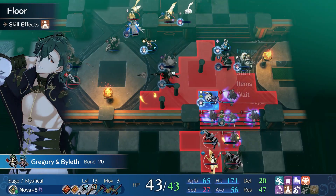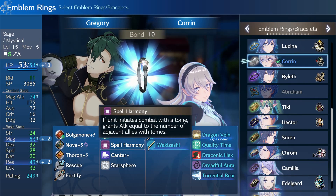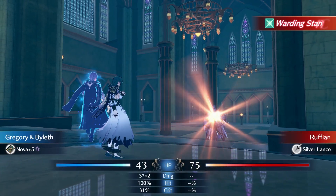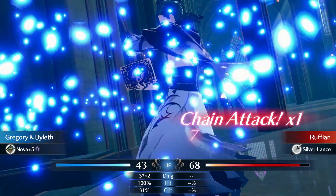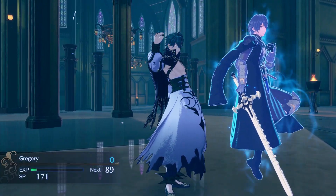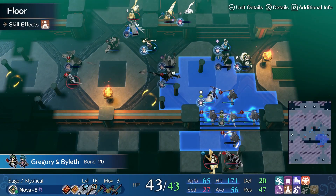As a sage, his class skill will be Spell Harmony. This skill allows Gregory to receive an attack bonus equal to the number of adjacent allies that have tomes when he attacks with a tome. Honestly, this is so specific - you're telling me I have to attack with a tome and also be around multiple allies with tomes, which is already super unlikely and potentially a dangerous situation, only to find out I gained a maximum of four attack. Not a good skill at all in my opinion.